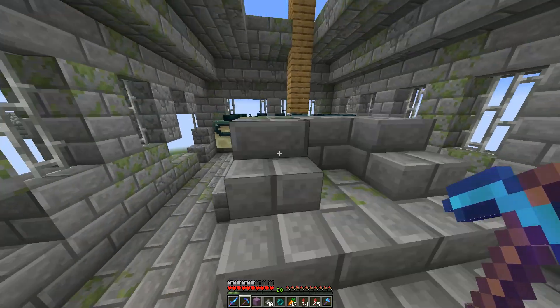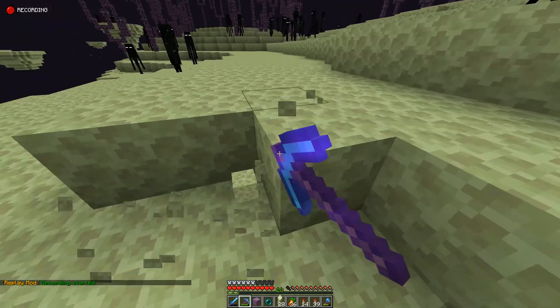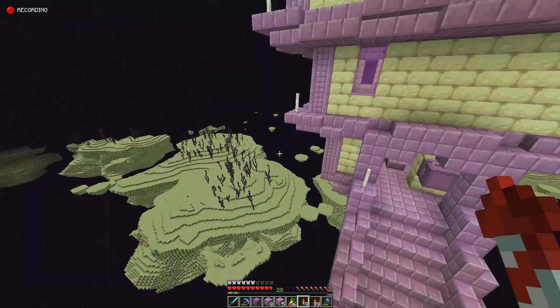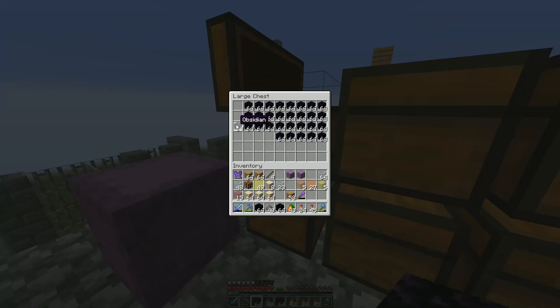To start things off, I wanted to collect all the blocks in the End. All we needed was a couple of bits of endstone, crafted some of it into end bricks, and for the very first time, picked up some purple blocks and pillars. On the way back, I also picked up a couple of bits of obsidian.